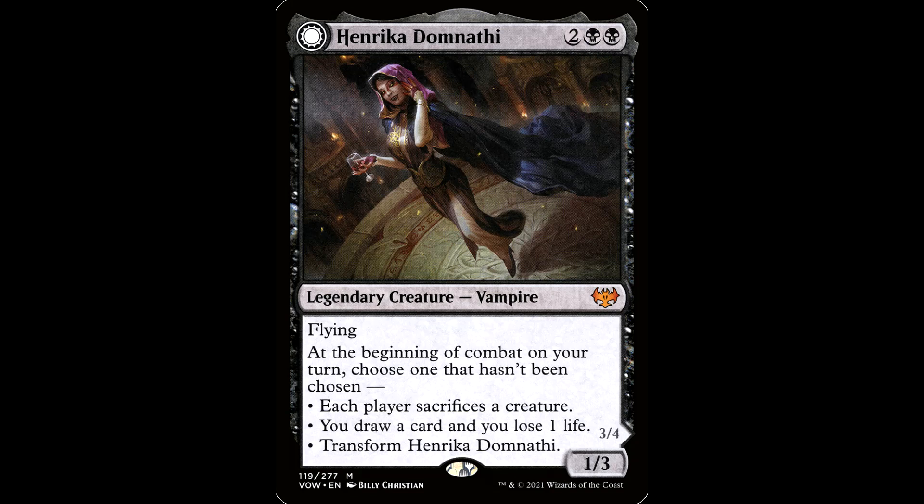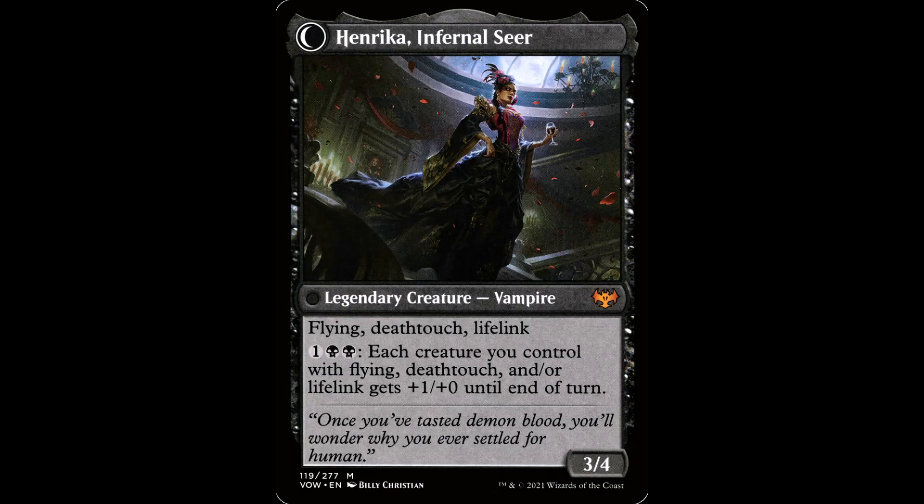Anje Falkenrath: two black black for a legendary creature, vampire, it's a 1/3 with flying. At the beginning of combat on your turn, choose one that hasn't been chosen: each player sacrifices a creature, you draw a card and lose one life, or you transform Anje. She transforms into Anje, Maid of Dishonor — it's a 3/4 with flying, death touch, and lifelink. Has one black black: each creature you control with flying, death touch, and/or lifelink gets plus one/plus one until end of turn. This card is under a buck. The back side is pretty diesel, it replaces itself, it has an edict effect for four mana. Late game this thing can pump your board for the win, though that pump effect is pretty expensive.